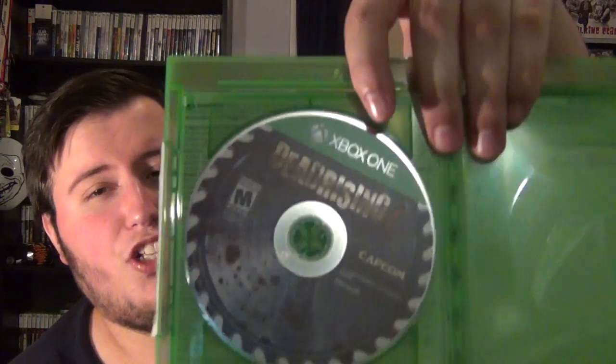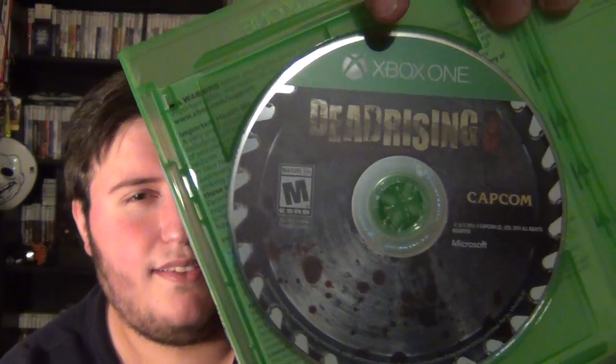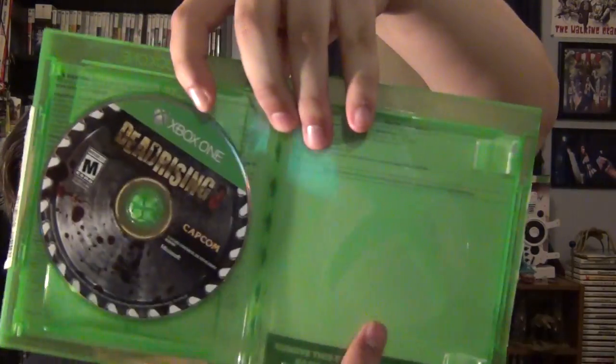Here's the disc — it's in the shape of a disc but it looks like a chainsaw. It says 'Dead Rising 3' and there's some blood on it. On the back you see a warranty. There's really not much to this one, just like every other Xbox One game most likely.